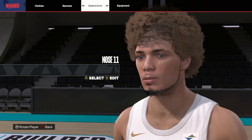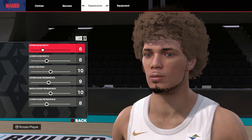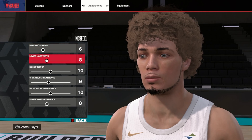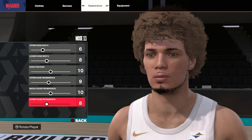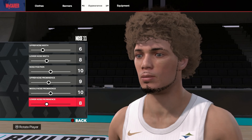Moving on down — no face paint. Moving on to the nose: I went with nose eleven. For the upper nose width I went with six, lower with eight. Nose position ten, upper nose prominence nine, middle nose prominence ten, lower nose prominence eight. It's not too big, it's not too wide — almost like perfect.